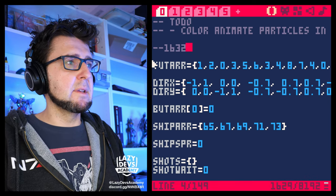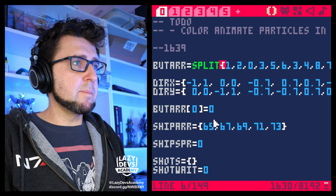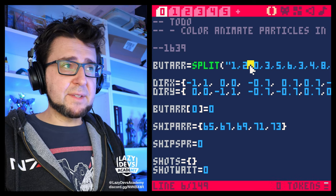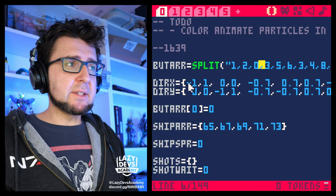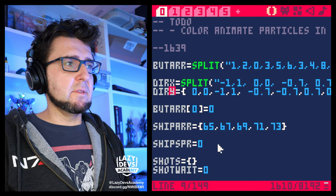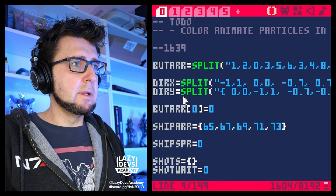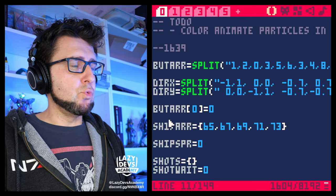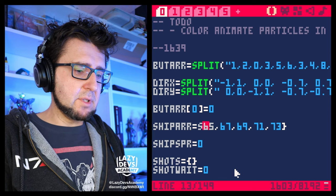Let's apply this split trick and see what kind of token savings we get. We're now at 1,639 tokens and we'll go through and apply split. By the way, there are more things you can do — the commas separate entries, but you can change that separator. Later on we'll write a more advanced split function. For now, let's concentrate on making this work.